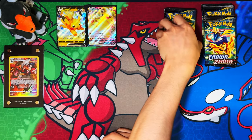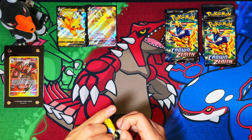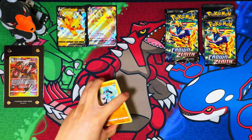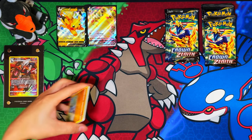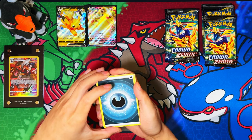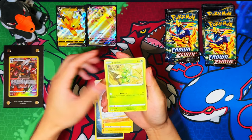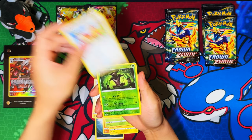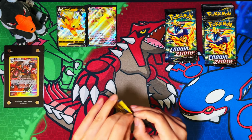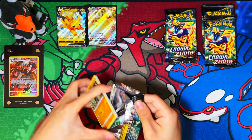Here we go, some more Crown Zenith — these are the new products released. By the time you see this video, if it's on a Monday, they released last Friday, alongside the mini tins which I'll be opening Thursday. We've got a Darkness Energy starting things off. I've actually seen some good pulls out of these, so will it transfer to me? First pack didn't seem too lucky.